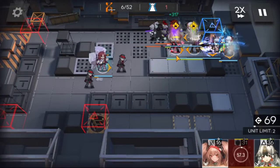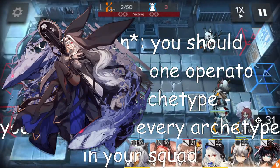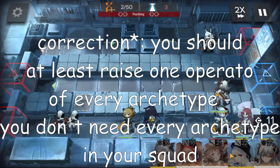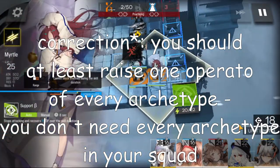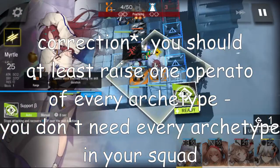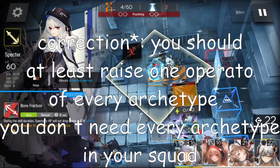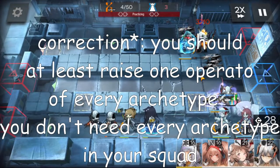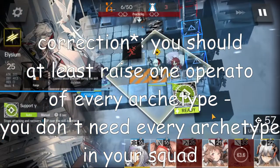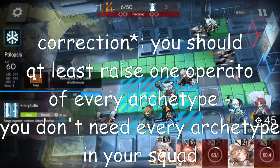Niches are separate from archetypes and must be determined on an individual operator basis. Let's take an example: comparing Spectre and Blaze, two guards of the same archetype — the AoE guard. An average player might say Blaze clearly overpowers Spectre in terms of damage and that Spectre should not be used. However, that statement is clearly false. If you take a closer look at Spectre's skill 2, she can't die during her second skill's duration. This redefines Spectre — instead of relying on her for damage, many veteran doctors use Spectre's S2 to make her an unkillable tank. This makes Spectre's niche completely different from Blaze, so even comparing operators from the same archetype doesn't fully evaluate their entire kit.